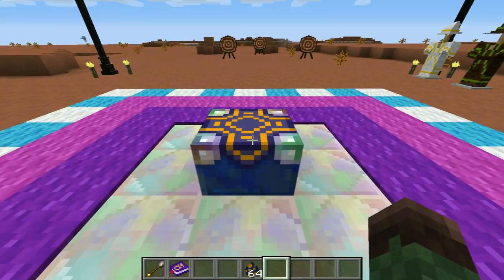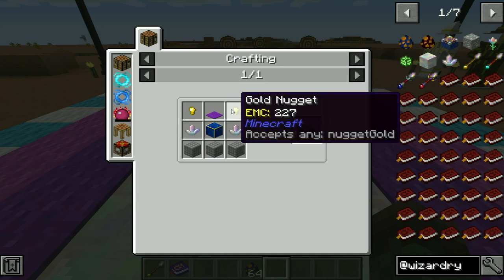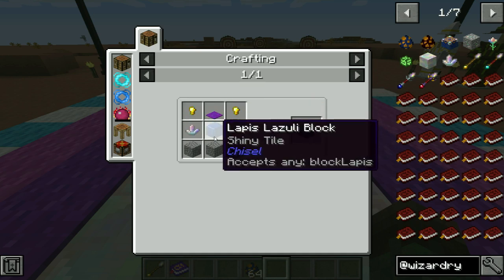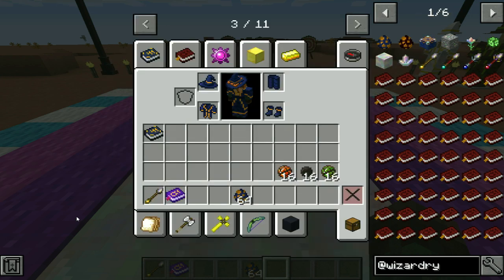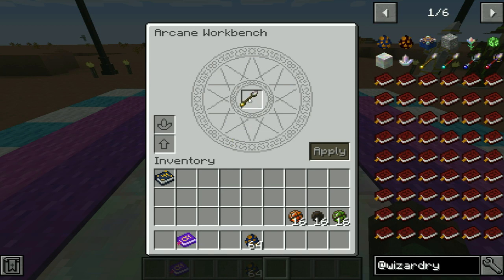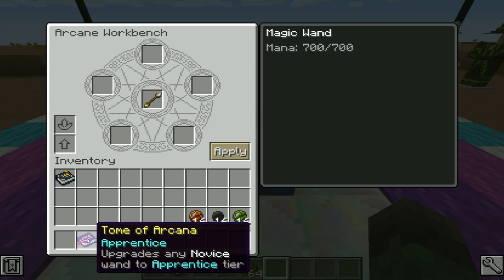If I grab my magic wand and the Tome of Arcana, you're going to want to go over to your arcane workbench. This is where all your spell making and magical wand upgrades happen — basically everything. To craft it, you're going to want two magic crystals, purple carpet, two gold nuggets, a lapis lazuli block, and chiseled stone. This is what it looks like on the inside — you just pop your magical wand in there and you can see the mana.